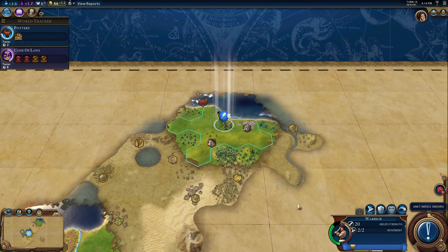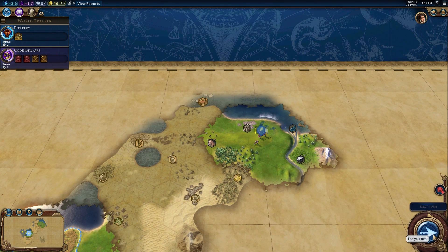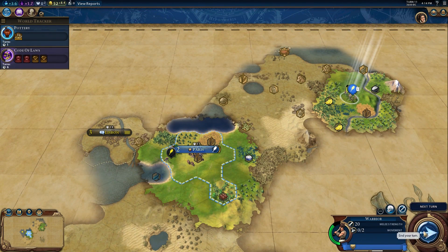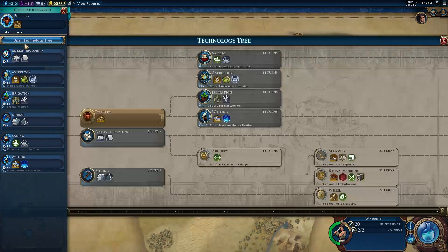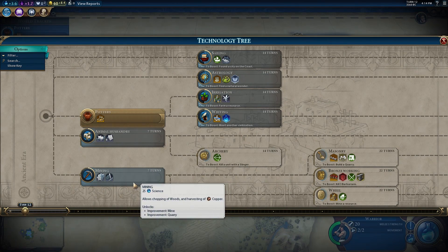Villages can offer pretty substantial bonuses, and the natural wonders you can find are also really nice. Finding stuff is key. Do you ever use auto-explore? Set it and forget it - they tend to be pretty intelligent about their movements. We've got a city state next to us, which is great. You can form trade routes with them, send envoys, and you can become like the sovereign of them and use them.